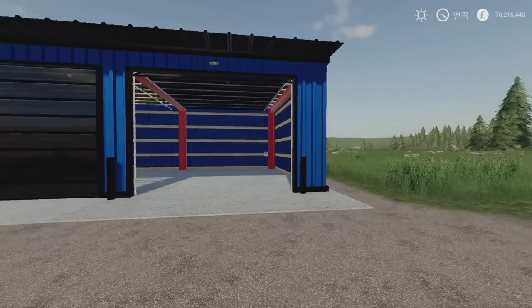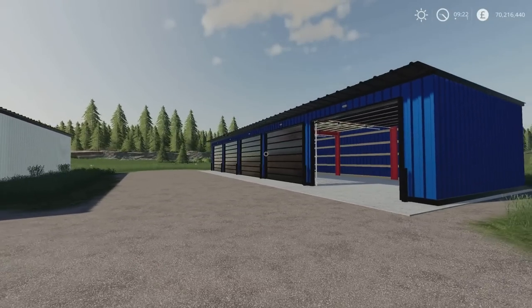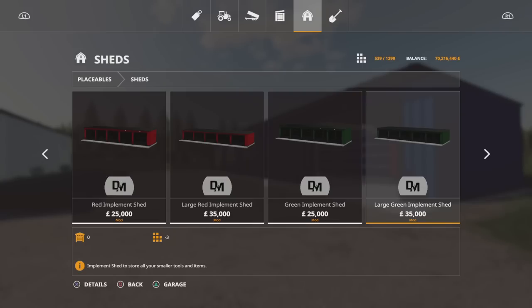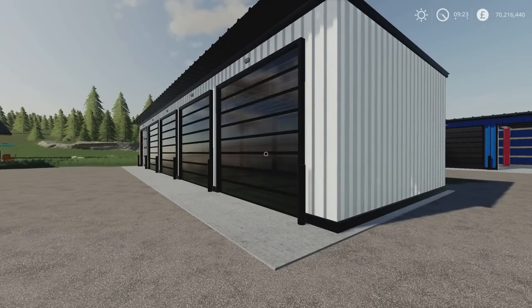On the larger one, the doorways are wider — the height is about the same but the doorways are definitely larger, with the light switch in exactly the same position. Under sheds, we've got the white implement shed for $25,000. They're three slots each. The pack itself is 51.26 megabytes download. You don't normally get configuration options for placeable buildings. We've got standard and large at $25,000 and $35,000 respectively, available in blue, red, green, and grey. That's the Implement Shed Pack by Dash Modding.